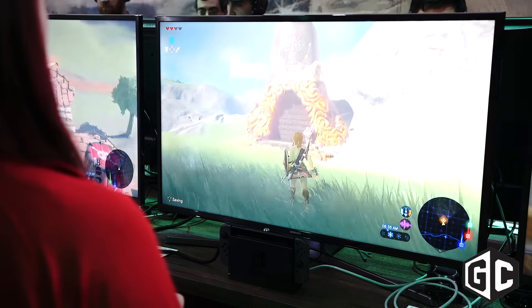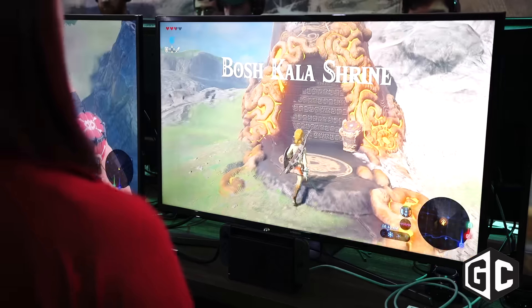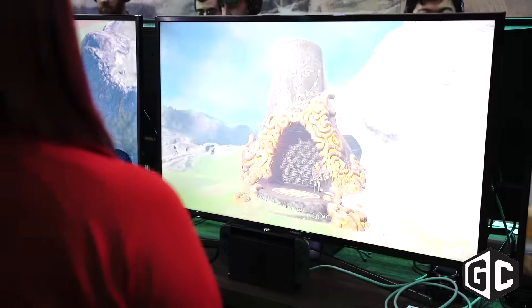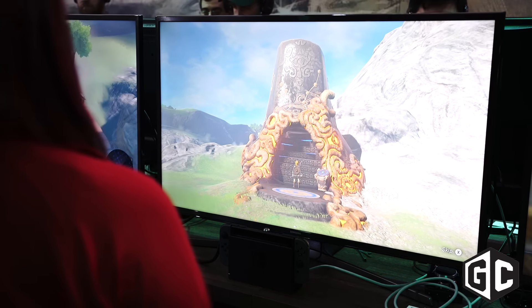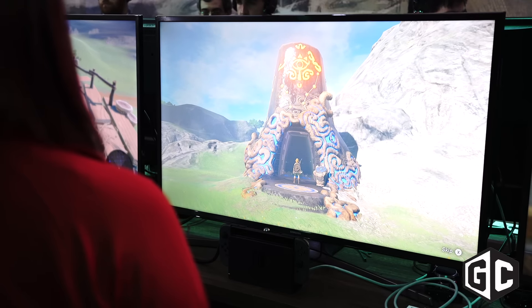This is one of the shrines. There are more than a hundred different shrines in this game scattered all over. The game world is actually twelve times bigger than the Twilight Princess world, so it's huge. Once you activate the portal in front of a shrine, that becomes a fast travel point.